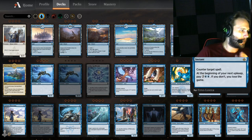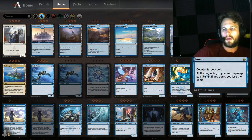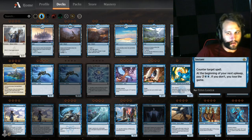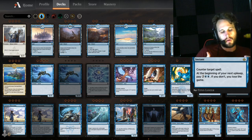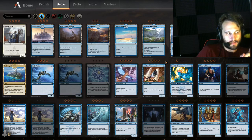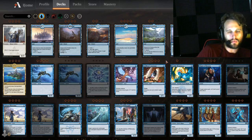Pact of Negation is the combo stopper. You have to get up to 5 mana to be able to use it. So Pact of Negation is normally sideboarded in with a combo — you're trying to pull off a combo, you win the game this turn, you need to hit your opponent and they have that one particular spell that's going to stop you. Pact of Negation is going to get you through.